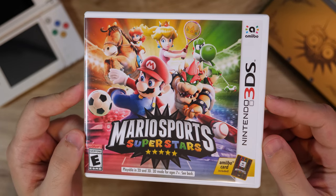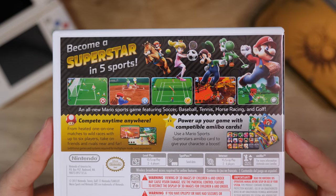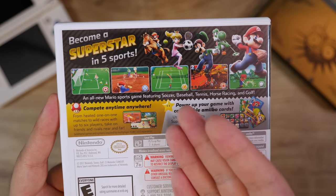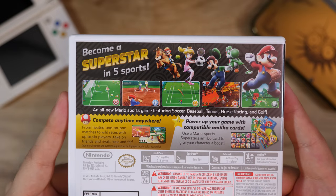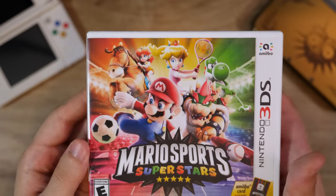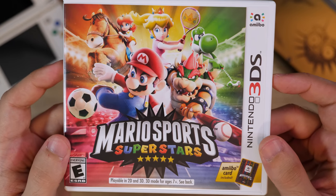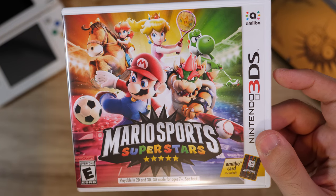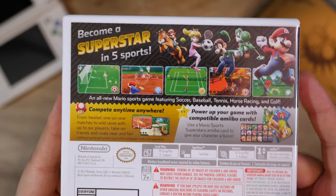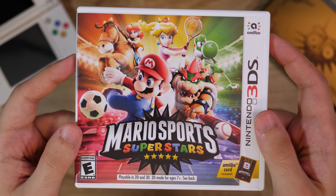Mario Sports Superstars is another really, really lackluster game. I love Mario Sports games, but every sport in this compilation was just so lacking in depth and things to do. They included tennis and golf, which were already on the system with Mario Golf World Tour and Mario Tennis Open, so it's so weird to have stripped-down versions of those in this compilation. I feel like they made this game just to sell the amiibo card functionality. There's horse racing — I don't get that addition. The soccer is just a shell of what Mario Strikers is. Baseball might have been the best game in the compilation, which is crazy to say. This is not a good Mario Sports compilation.